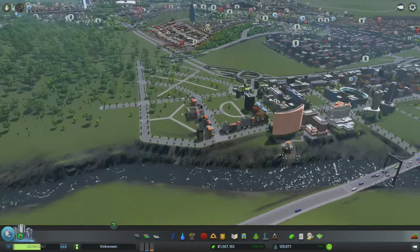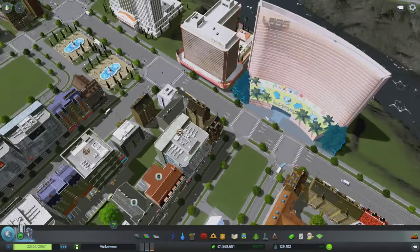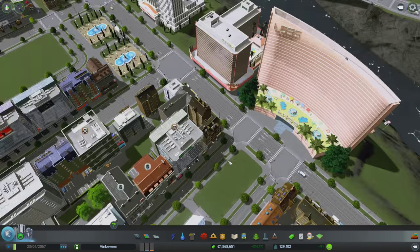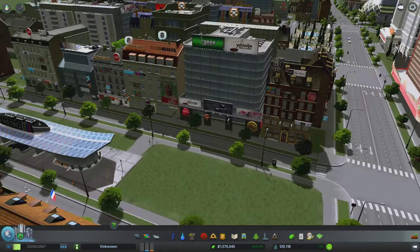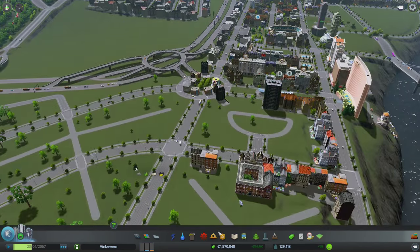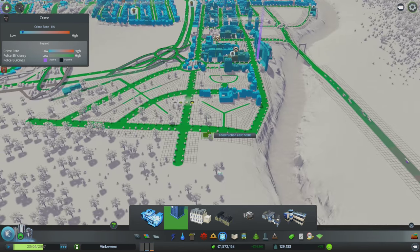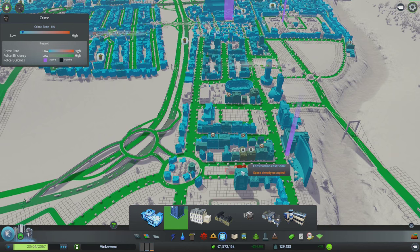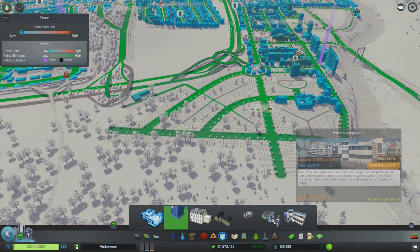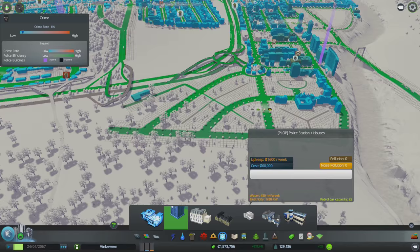I have to fix that - I really have to fix that, that's something I don't like. Even over here next to the casinos there's a police box with two cars and they're unable to figure out the crime here. I think I have another police station somewhere close by, but there's clearly not enough coverage. Let's see what kind of police headquarters I can put down.